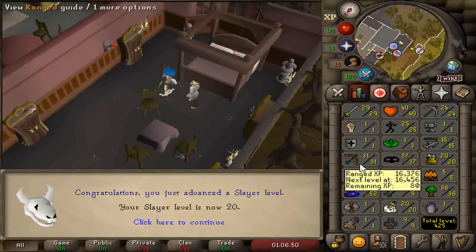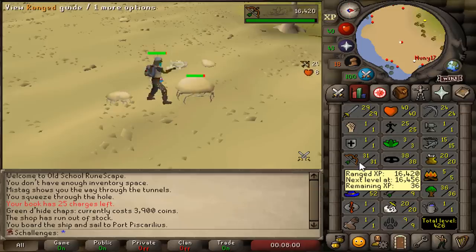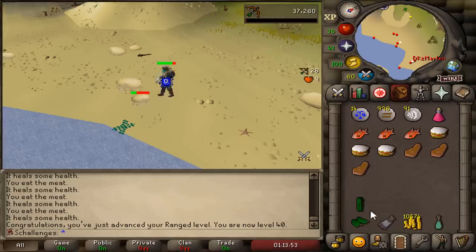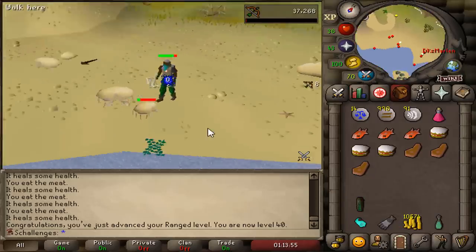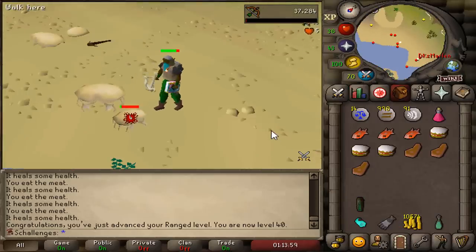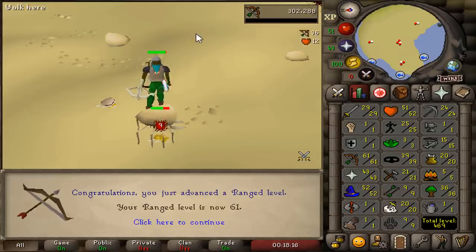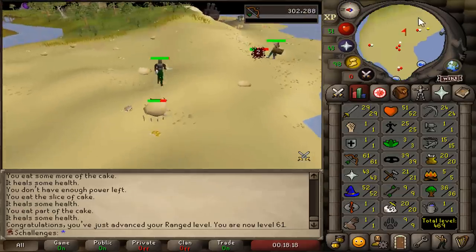Now we're just gonna AFK range until 61 for the rune crossbow. We start with 31 range — I'll see you guys when I reach 40. One hour later, that's 40 range, we can now upgrade to the green dragonhide. A few hours later — the moment we've been waiting for — 61 range. Let's get out of here, we can now finally use a rune crossbow.